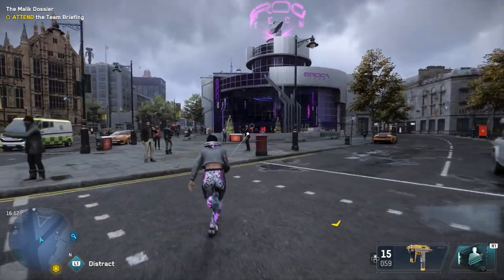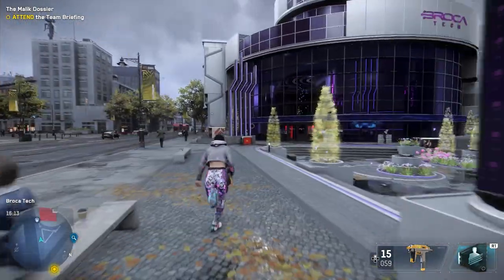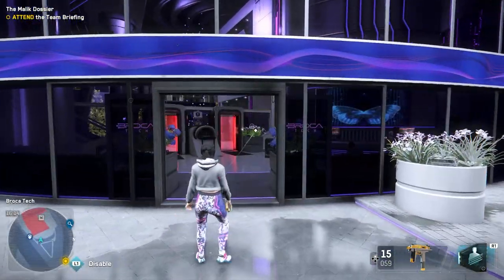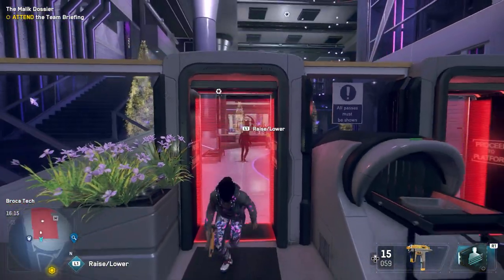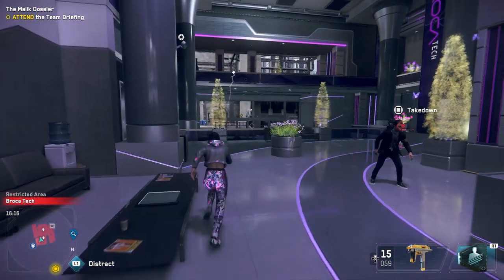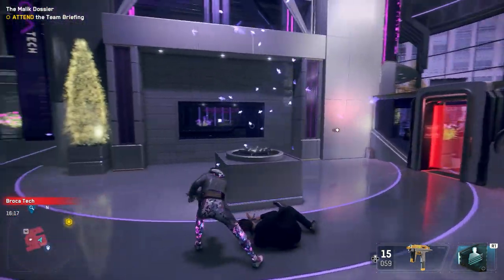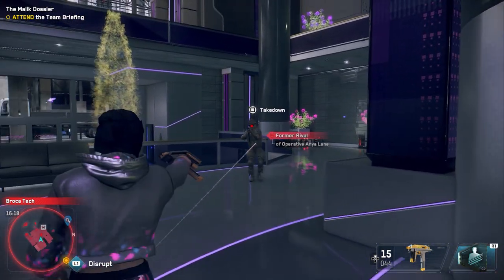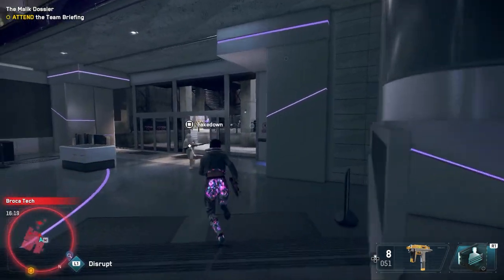You'll notice that the AR cloak at the bottom becomes activatable again. But I'll show you that you don't really have to use it - there we go, and it's not triggering any alarms. They won't be able to see you at all. Let me just go ahead and take them down - they won't retaliate or see you at all.